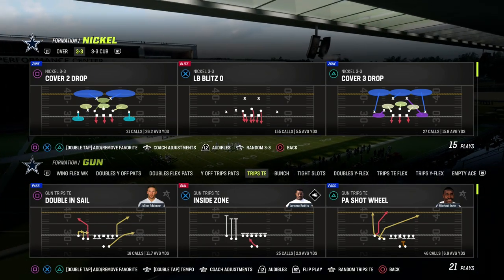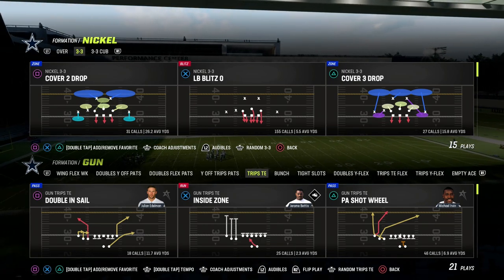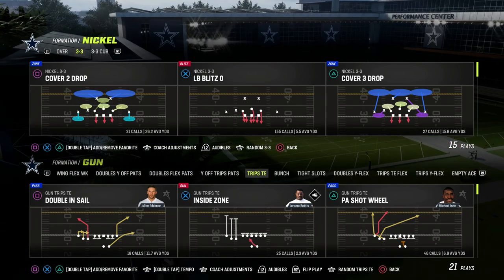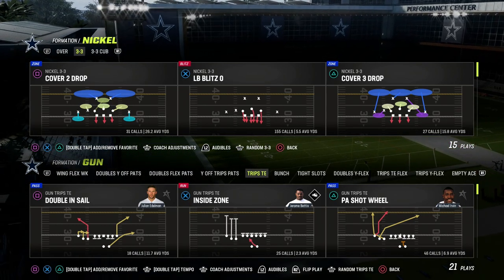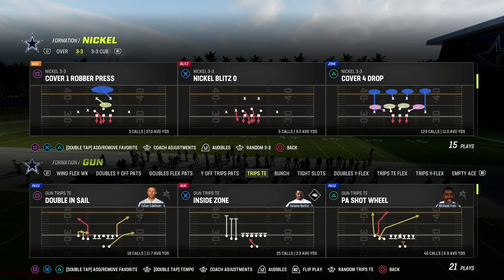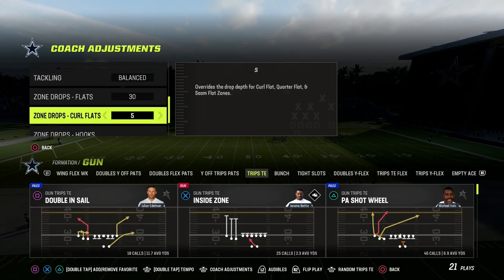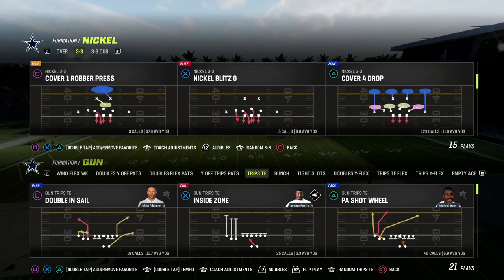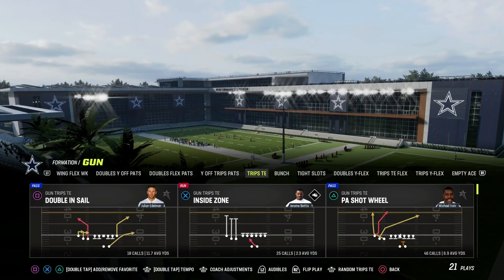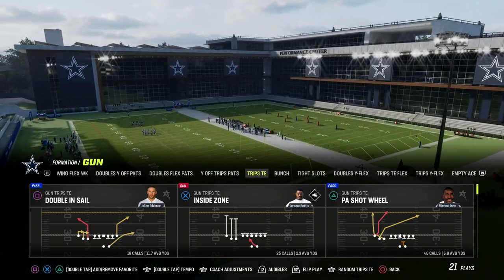The last piece to the puzzle of Trips Tight End, in my opinion, is its ability to attack the seams in the middle of a field. Attacking vertically is super important in Madden — you have to have a plan for how you're going to attack deep down the field in a vertical style passing concept. This is also really good for attacking any kind of double flat zones as well as really any zone coverage.